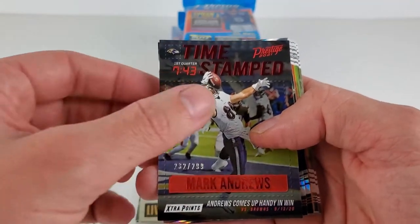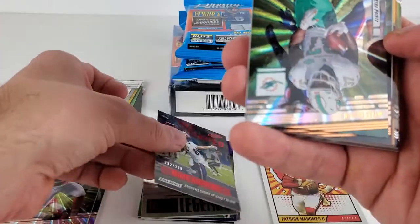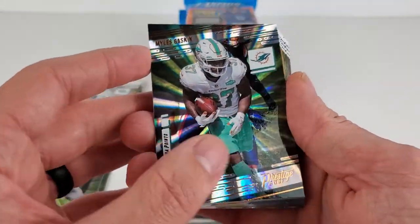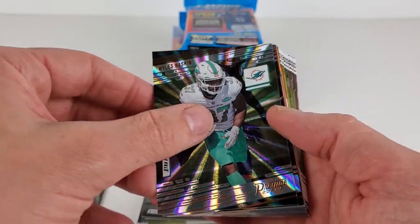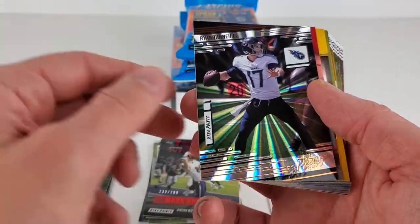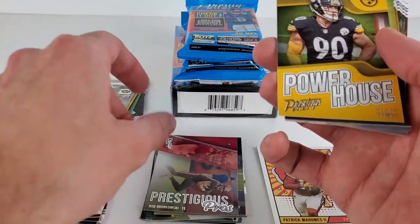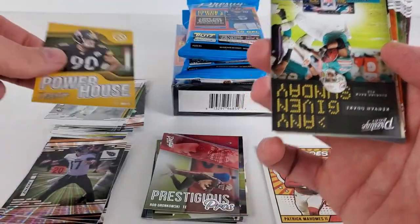Timestamped Mark Andrews. And a Miles Gaskin Sunburst parallel — kind of a cool flare on that Miami backdrop. Ryan Tannehill. Prestige Pros of Gronk. Powerhouse of TJ Watt — got paid out this year.